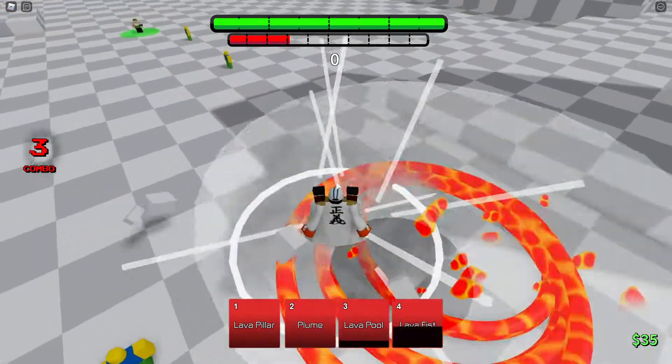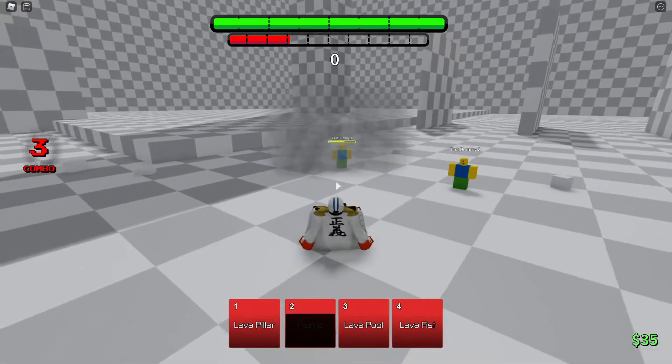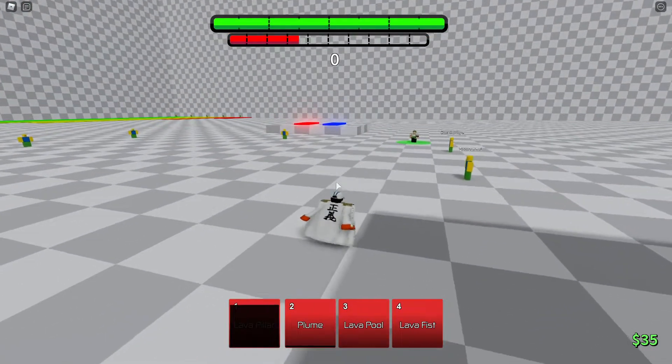Let's try Plume again — okay, it can hit and it does 20 damage. Lava Pillar — I see now, it cracks around the ground until it hits somebody and then it activates. Okay, so there's all those basic moves.